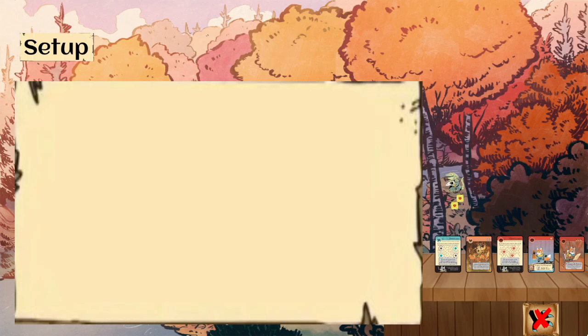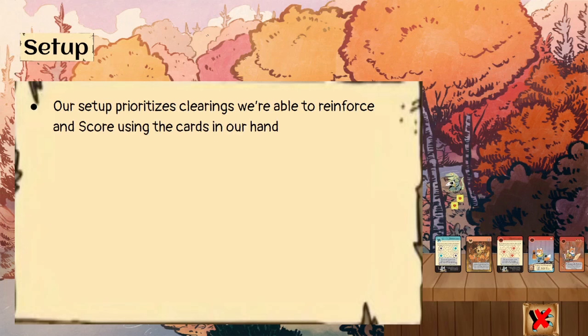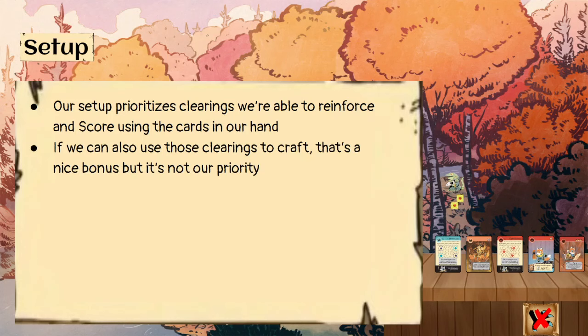We are going to need to talk about how to set up. Our setup is going to prioritize clearings that we're able to reinforce and score using the cards in our hand. So if we can also use those clearings to craft, that's a nice bonus, but it's not our priority. Crafting would sort of be a tiebreaker rather than the initial criterion.